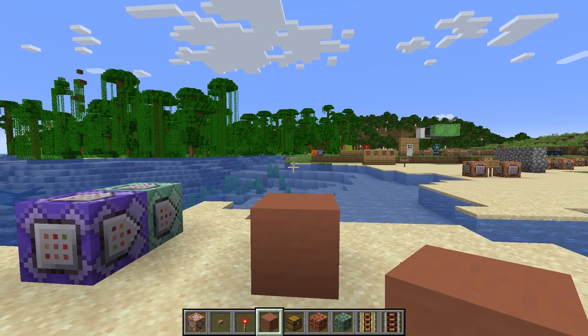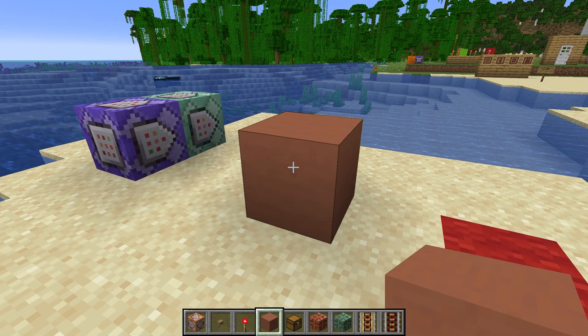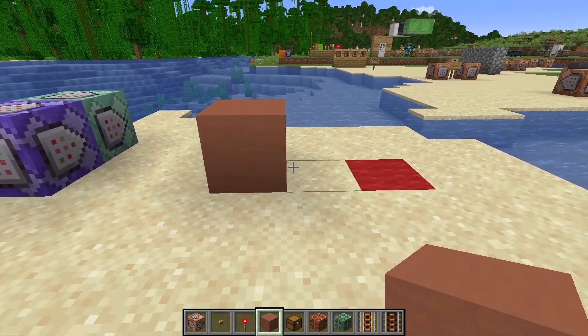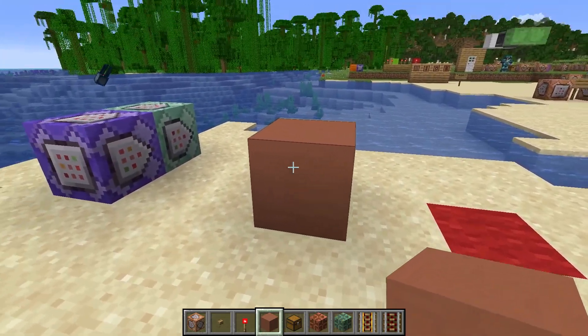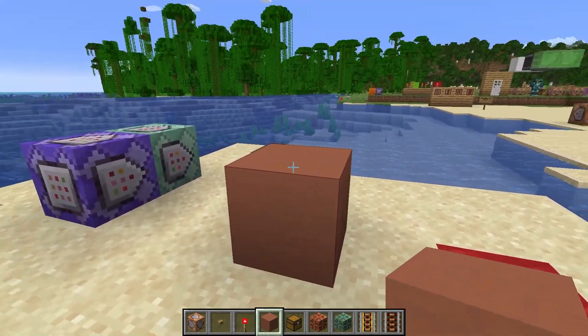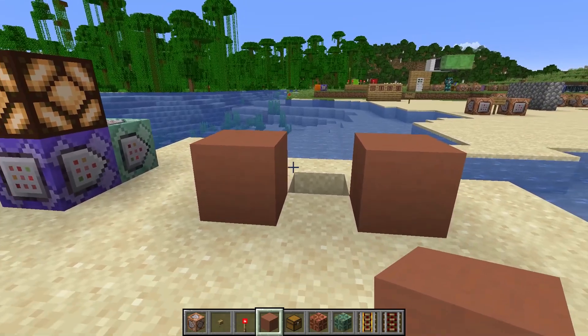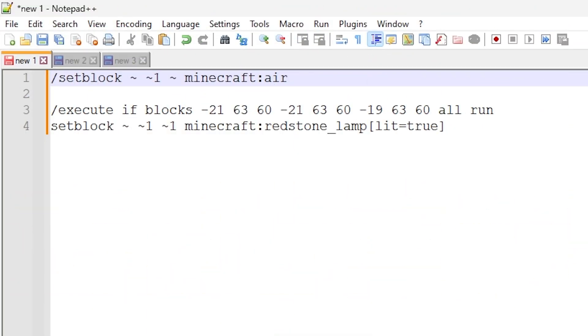This should work for Minecraft 1.21.3 and above on Java edition only. We are using an execute if blocks command to get this to work. What we're essentially doing is taking one source block and checking if that block is the same as the destination block. The commands will be in the description so you can copy and paste them. The first command is what is used to reset the detector — just setting a block above the detector to air — and that is the repeating command block.